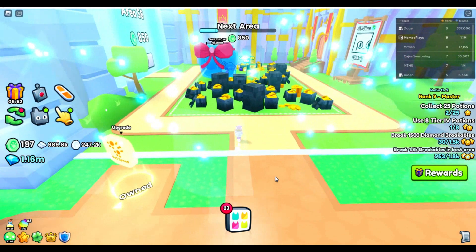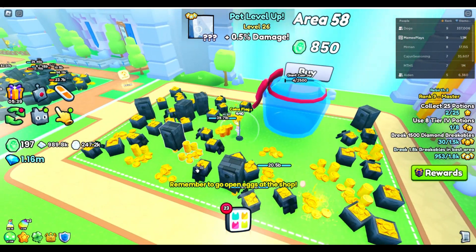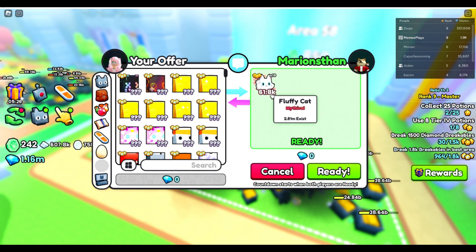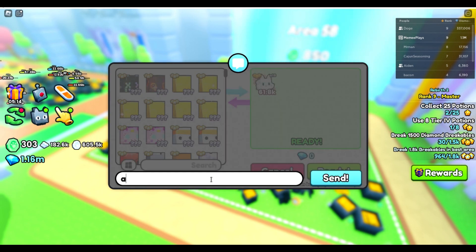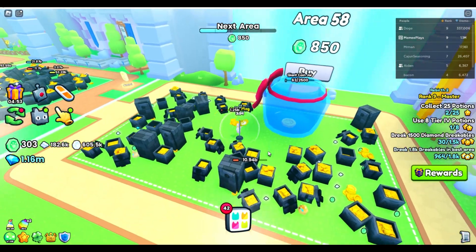I've lost track of which section I'm in — I think this is the Royal Kingdom. We need 850 to get through this one, so let's get the TNT going. Oh, it's like my Molly cat! Is that the unicorn? No, it's just a fluffy cat — that is so cute. We need to go check out these eggs. Oh my gosh, that is so cute — click ready! Oh my gosh, I'm so happy right now!